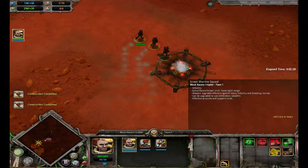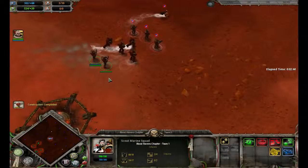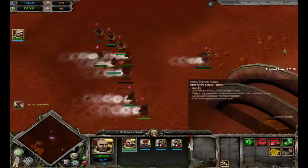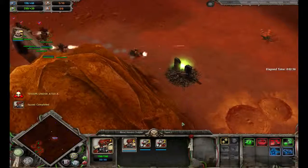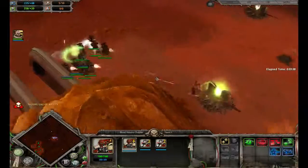And if that's the case, I need to send my leader in first. These scout marine squads will probably do nothing except take the point, so I might just keep you with me then. Get another squad built. Yep, they got turrets. And this is why we sent the leader in first. And there's the Necron Lord. This might be a little more difficult than I expected.